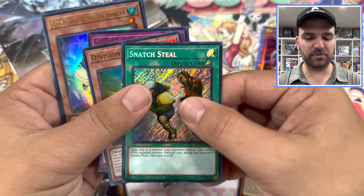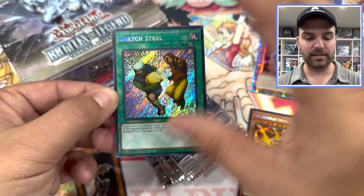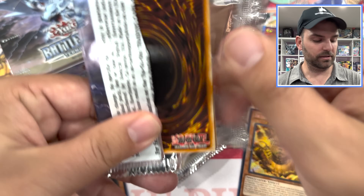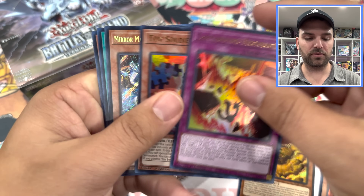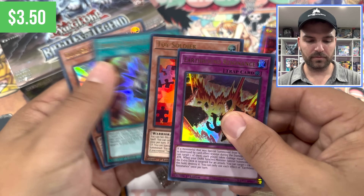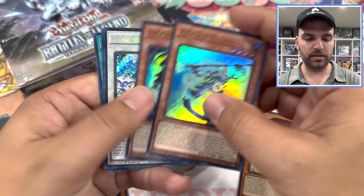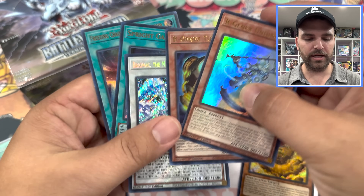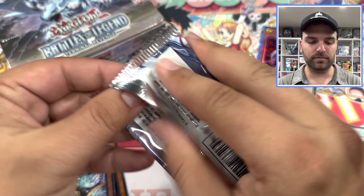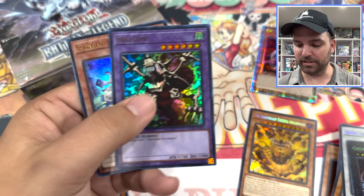Snatch Steal — Secret Rare! Speaking of nostalgic cards, doesn't get more nostalgic than that. High Rarity Snatch Steal — no longer considered crazy broken in the current format of Yu-Gi-Oh. Mirror Mage. One Diviner so far. That looks sweet — that is a new evolution of Bryonic. Last but not least from this booster box: Proxy Magician in the last pack. Skelgan.